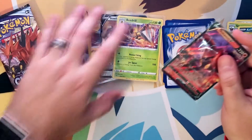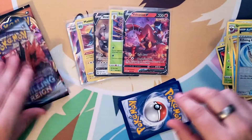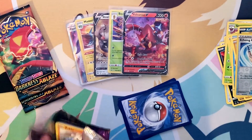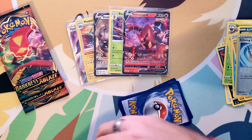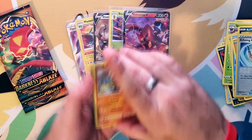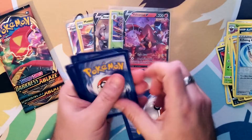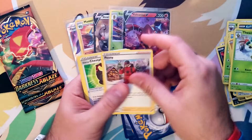Hey, Volcanion V — look at that, very nice pull! I'll take it. We're having a great little pull-tastic day. I don't know if energies are super special to keep in view, but I'm going to keep them in view so you know I didn't tamper with it — this is a pure guess. Again, we have eight packs — how many energies are going to be water type? There's your code — one, two, three for me, one for you.